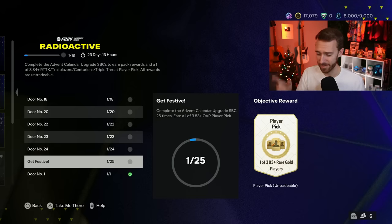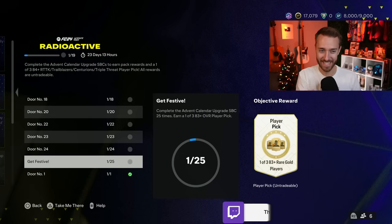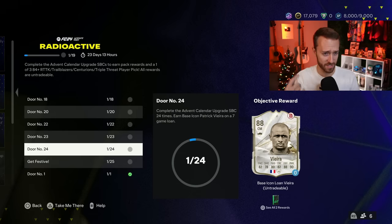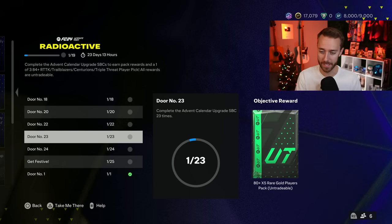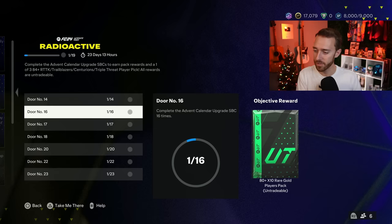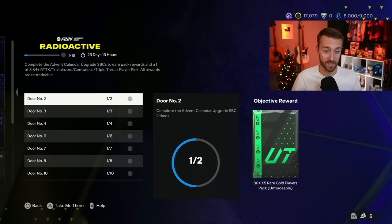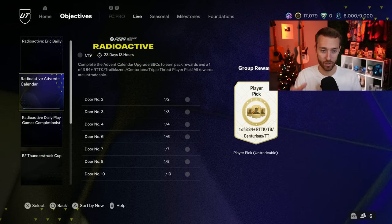The only problem is right now it says it's expiring in 23 days and 13 hours, which they're going to have to extend — because it's 25 days from now, and this is only out for 24 days, so they need to add one more day. You've got loan icons in here, player picks, and an 80 times 10 every couple of days. This is basically just EA giving out free fodder to us for the entire month. And at the very end, you get an 84-plus RTTK Trailblazer Centurions triple threat player pick.